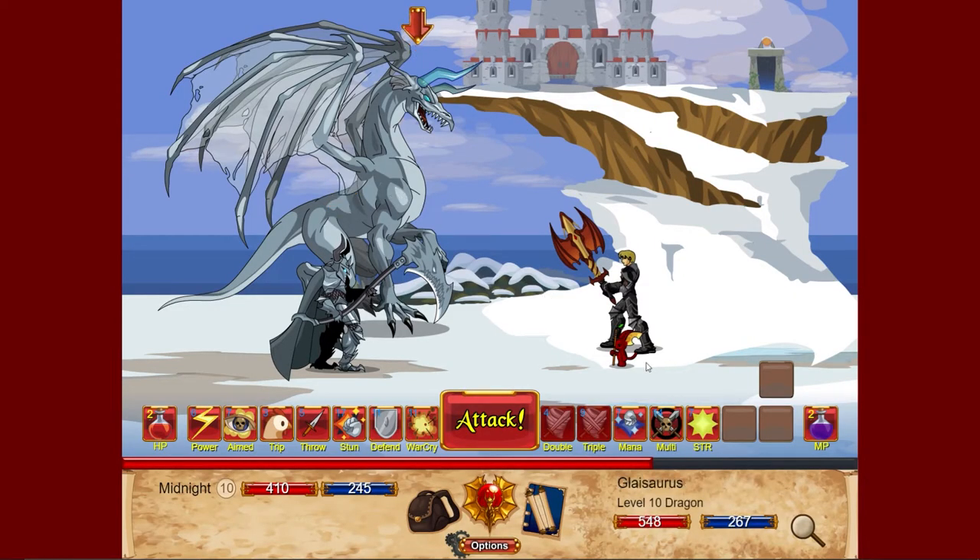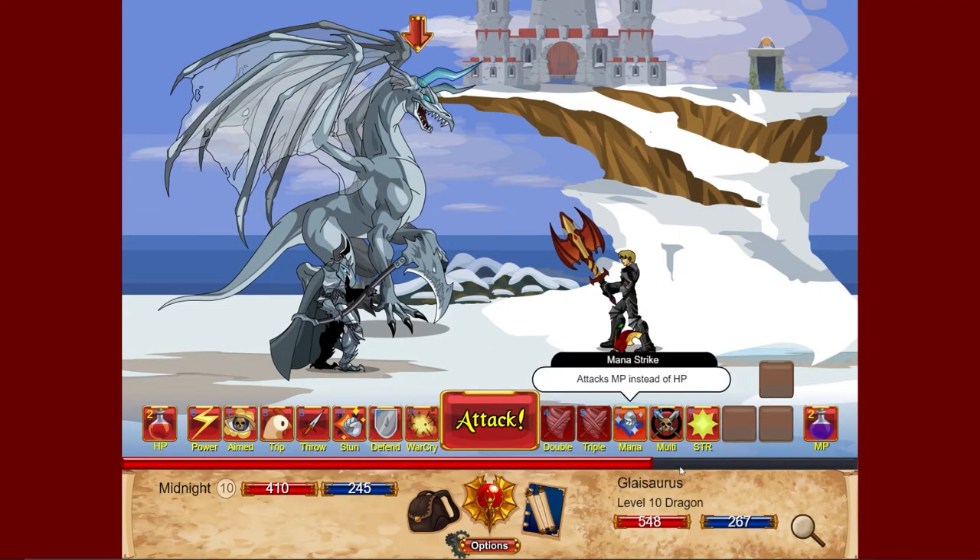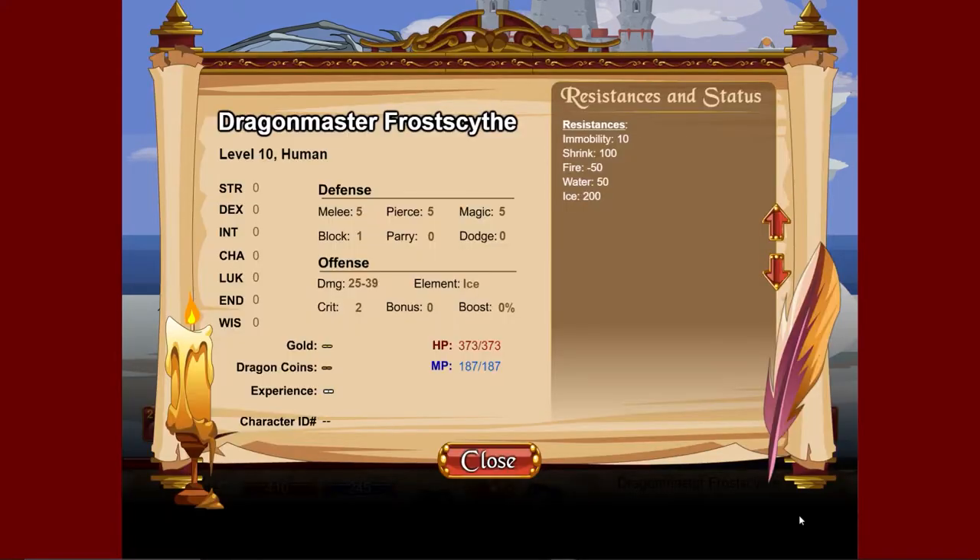Glacioris — whatever his name is — has 50% weakness to fire. So what we're gonna do: immobility is 75 on the Frost Scythe, but that guy's got 548 health. The dragon has a lot less health and an immobility of 10.